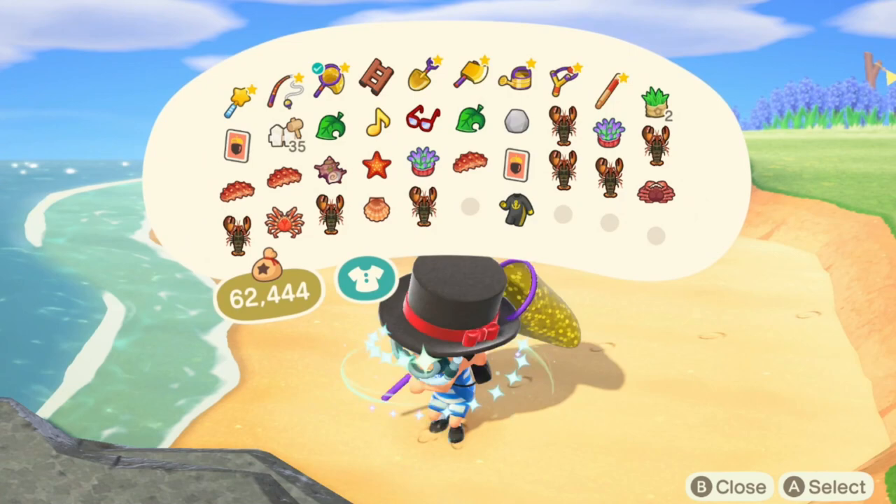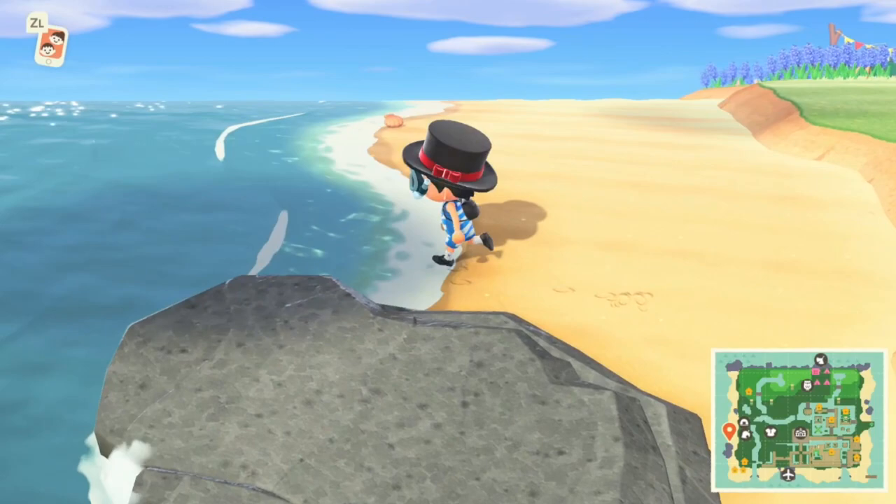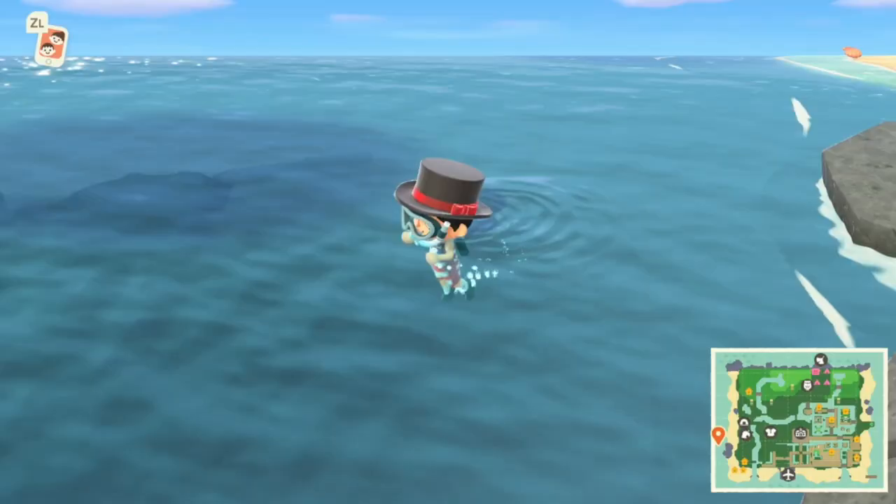Once you have that, wear it and remove any tools you are equipping because you cannot go into the ocean with a tool equipped. You can also do a flip off a rock or a dock by running and pressing A. Pretty cool, right?